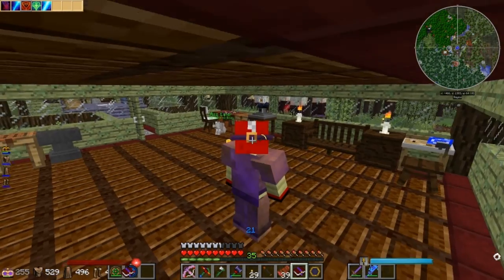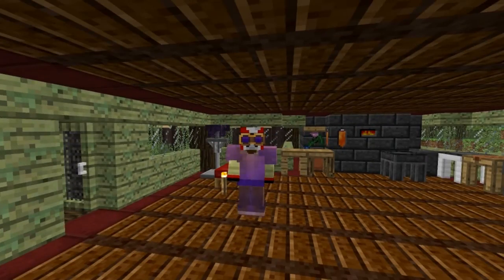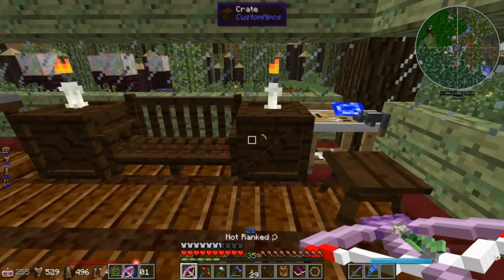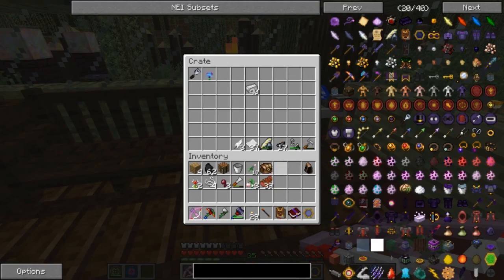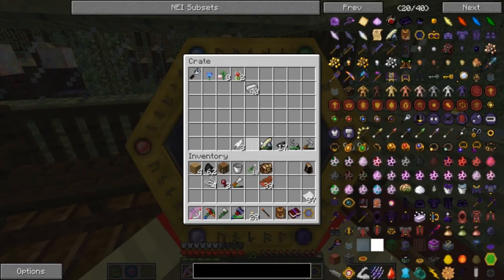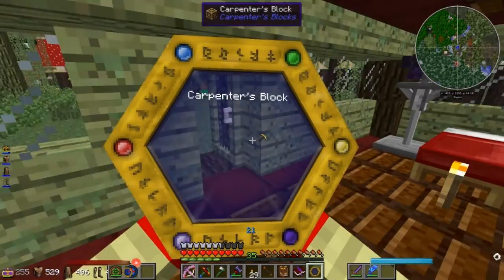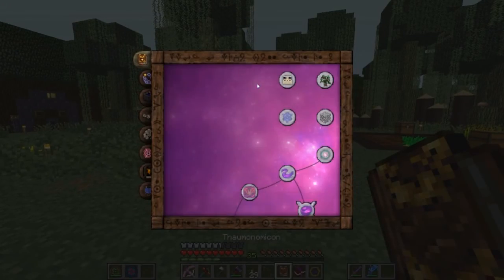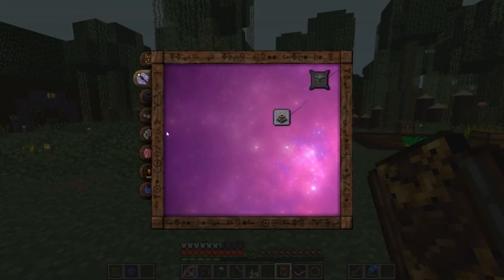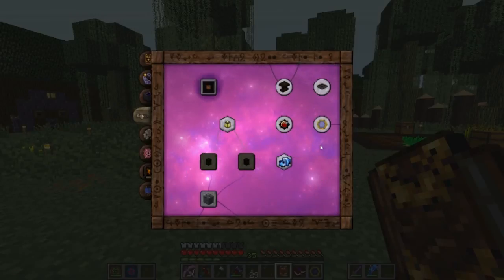Welcome back to Magical Minecraft everybody — snazzy goggles, animators, you might say, yes they are. We're gonna be making something I've been wanting to make for a while but haven't gotten around to. Let's get our paper, our ink, feather, and take a look inside the book. I don't even know what this is under — oh, Artifice. It used to be under Artifice.